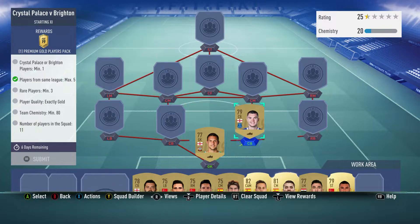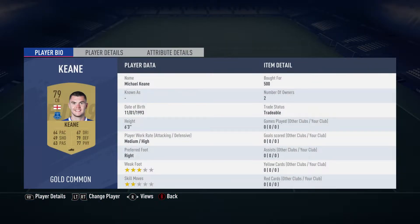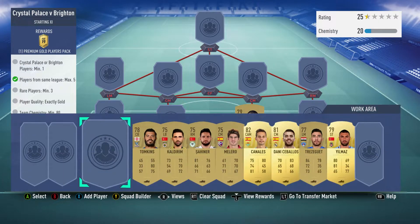We've got Keane as the centre-back on the right. Michael Keane bought for 500, plays for Everton in the English Premier League and is English.